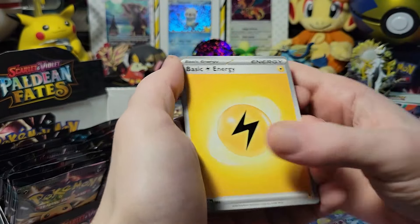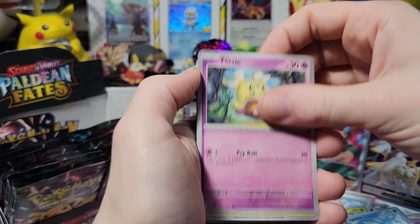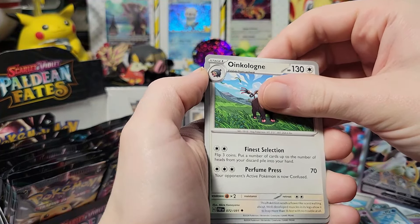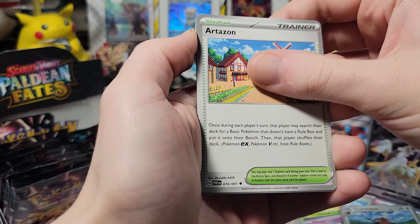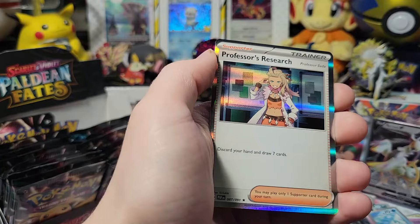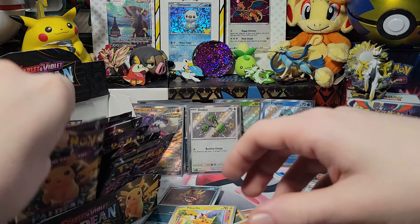Psychic — electric time. Manky, Flittle, Pikachu, Greavard, Gengar — want to go? Please shiny... not today. Toadscool — none from that pack.